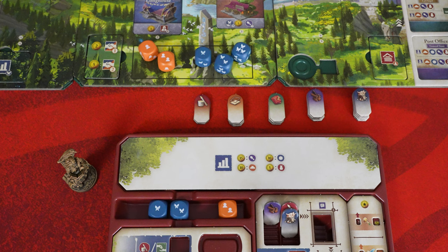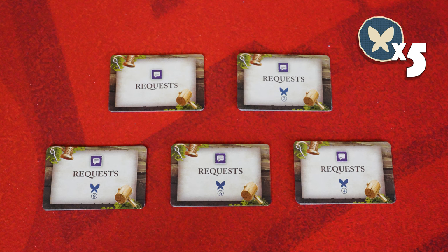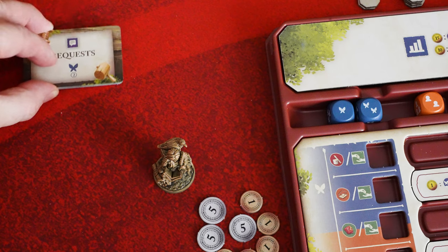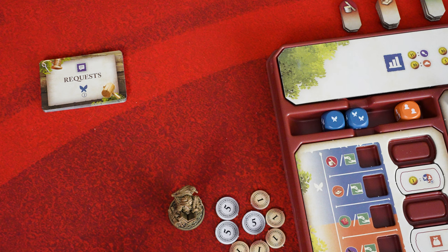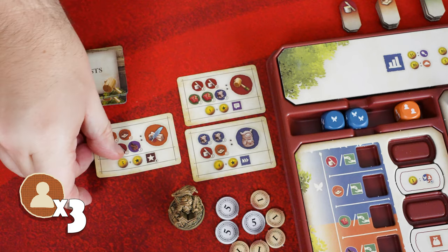Next, count all the sprite dice currently in play, whether on the town board or on any active player tray. Grab all the request decks depicting a number equal to or less than the number of sprite dice counted, and shuffle them together to form the new request deck. Lastly, count the total number of villager dice on the town board and on any active player trays, then draw that many cards from the top of the request deck and place them face up next to your character tray.